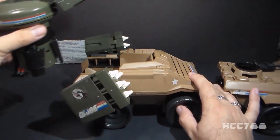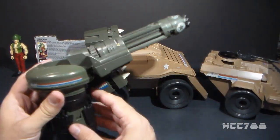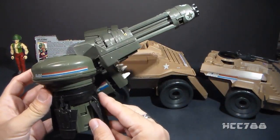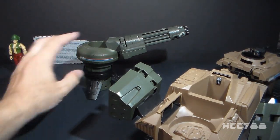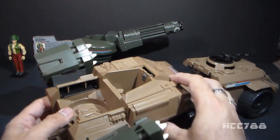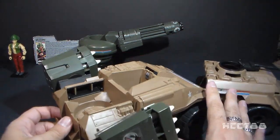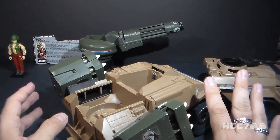That gun turret is removable and it has legs, so it can be used as a standalone anti-aircraft emplacement. You can have one figure manning the machine gun turret, and then in this back section, you have another seat for a figure. So that's five figures that it can carry, not counting any foot pegs.